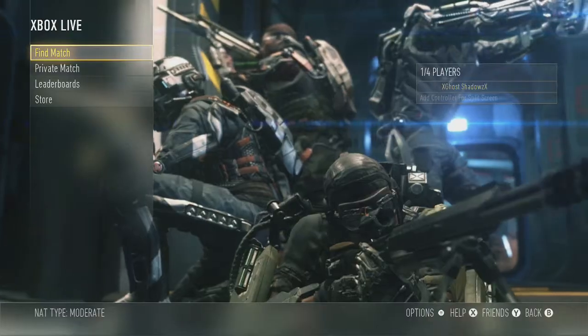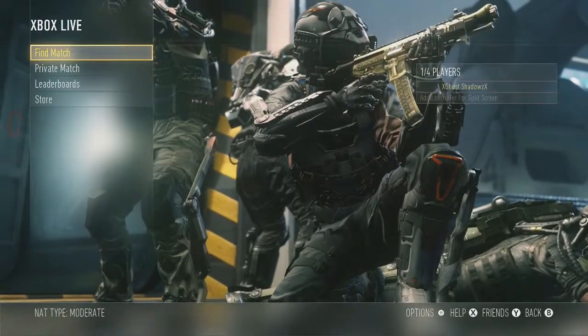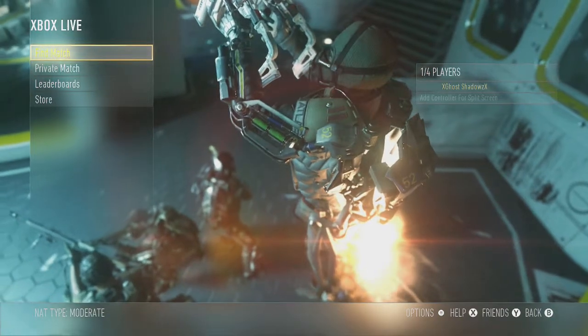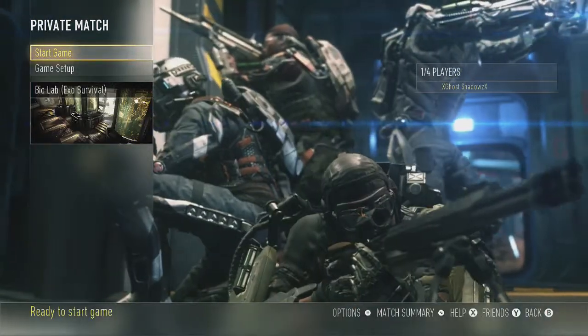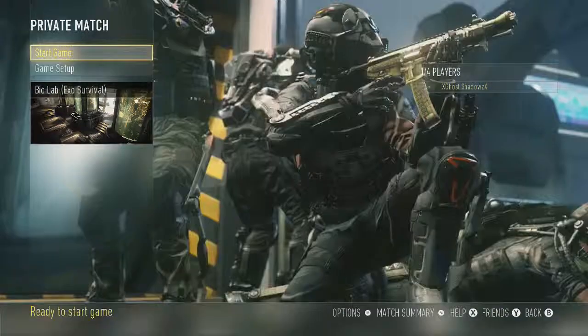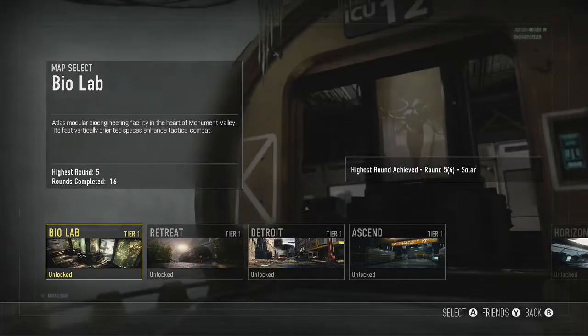Hi guys, darkness for life here. I'll be showcasing how to get full zombie armor plus the zombie skin. First thing, if you want you can go find a match, but I suggest you do it in a private match and invite a few of your friends — it will be just easier that way. Then just go to game setup.